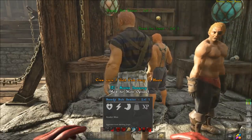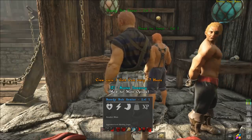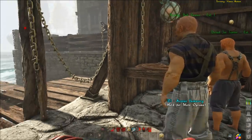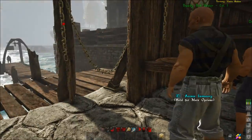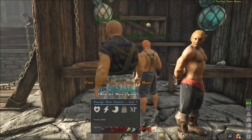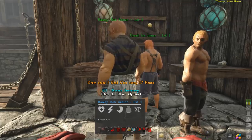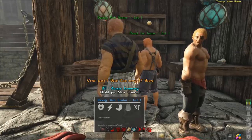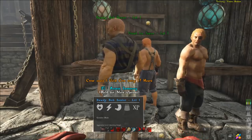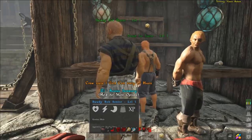It says he costs one gold every 1.7 hours. At one point crew costs did increase the longer you had them, but I've been testing that on my server and it's not happening. I'm not sure if that's a setting I missed on my independent server or if it's still a thing on official servers, so just keep in mind it may increase the longer you have them or the higher level they are.